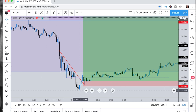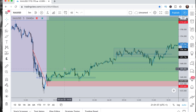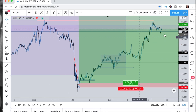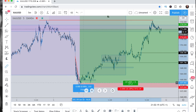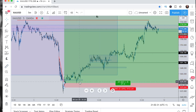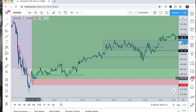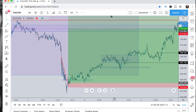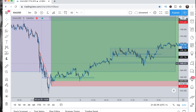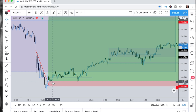Look — a descending channel. You get the break and retest. Check this out: price pushed up, messed around at this level for some reason, came back down to stop people out who were getting frustrated that price wasn't moving, and then it just took off. From the break and retest of the descending channel you would have been up at least 420 pips. This entry was on the 5th of June; today is the 9th of June — so four days to catch 420 pips. Whenever you get to support zones, look for descending channels. Whenever you get to resistance zones, look for ascending channels. Gold loves ascending and descending channels.